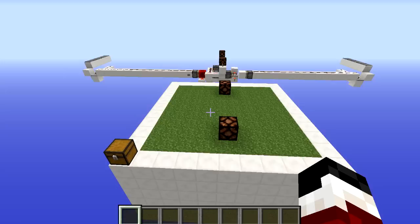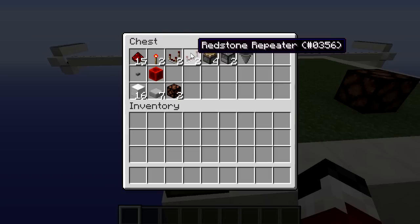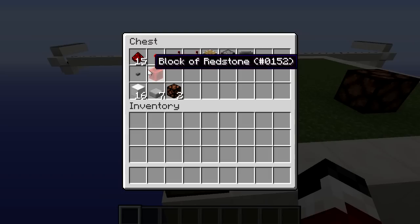To build this you are going to need 15 pieces of redstone, 2 redstone torches, 2 redstone comparators, 2 redstone repeaters, 4 pistons, 2 droppers, a hopper, a button, a block of redstone, 16 building blocks, 7 half slabs, and 2 redstone lamps.